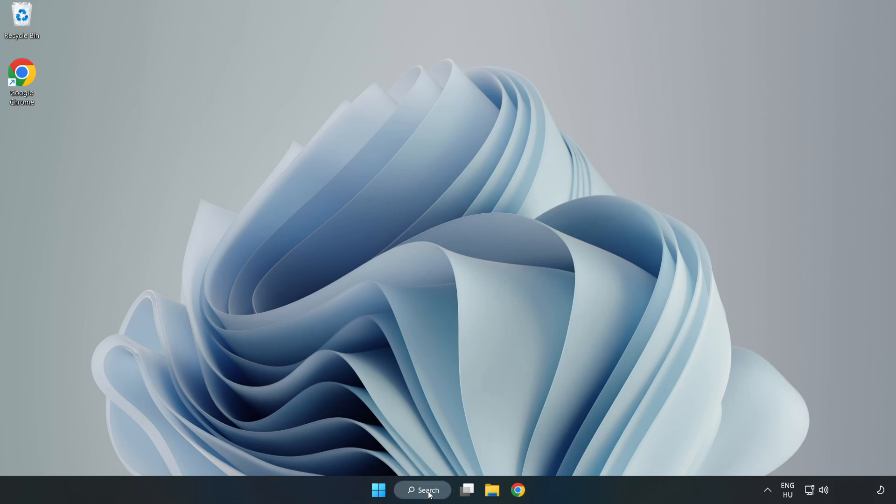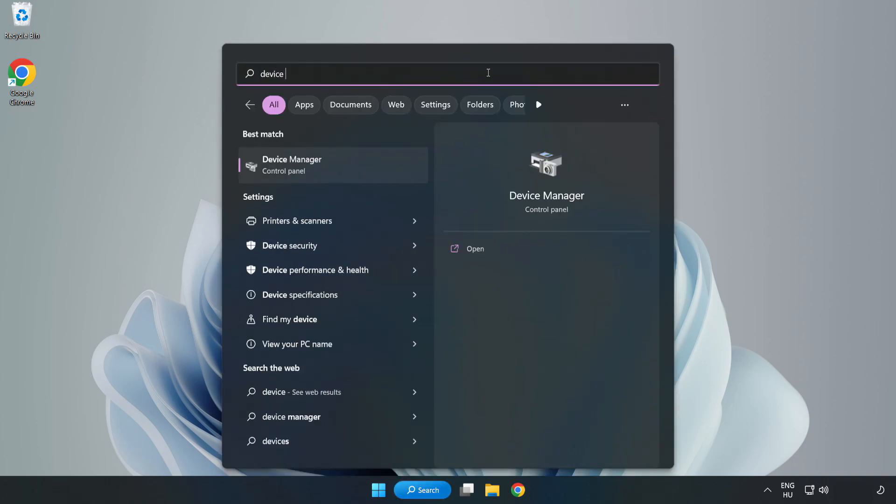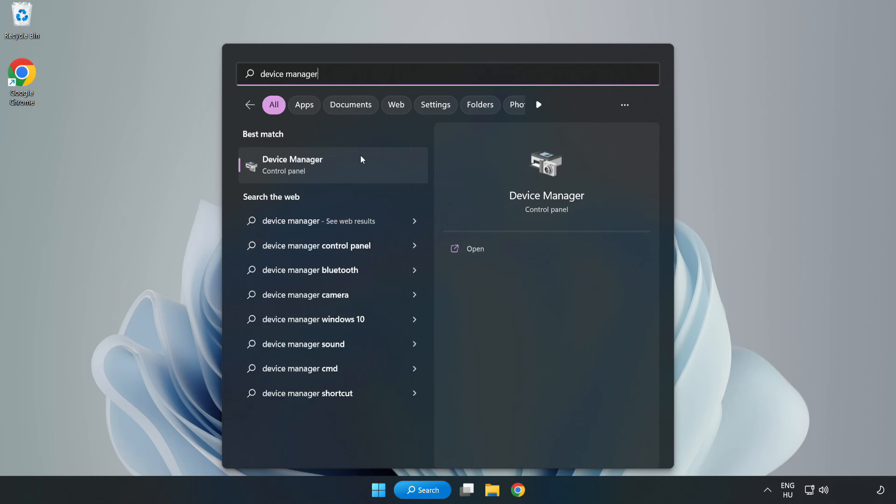Click the search bar and type Device Manager. Click Device Manager.